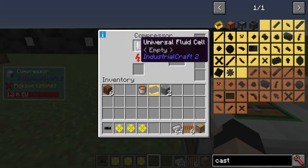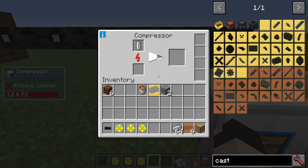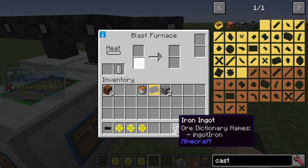From there, we can actually throw it into the compressor and then tell it to have its output go into the blast furnace. So to the east is going to be this filled up universal fluid cell. Once this finishes, throw it into here on the east side, and we can just add this to the blast furnace at this point.